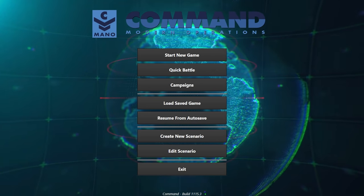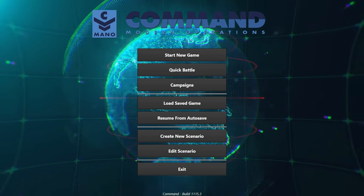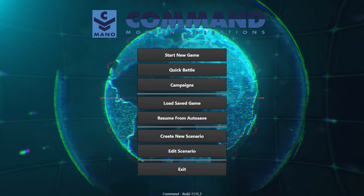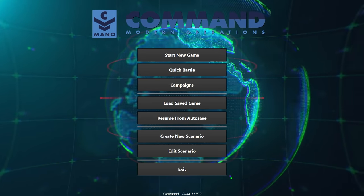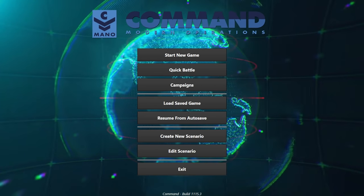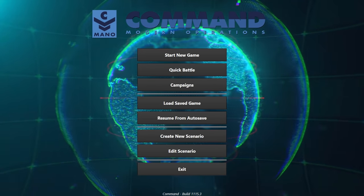Hello everybody, it's the Historical Gamer once again, and today we're going to be taking a first look at a brand new game which is coming out today called Command Modern Operations. This is a sequel to the classic war game Command Modern Air Naval Operations. Command Modern Operations is developed by Warfare Sims, published by Slitherine and Matrix Games, and it is one of the most detailed war games of all time.